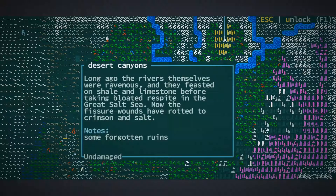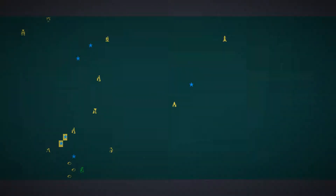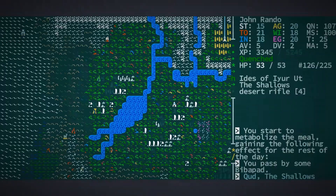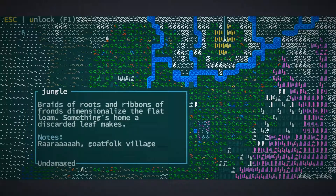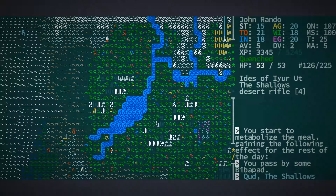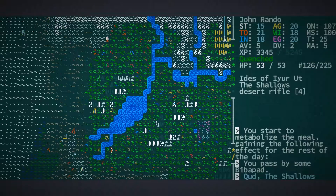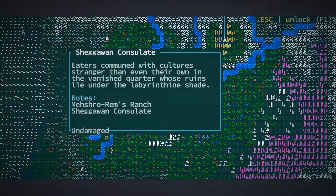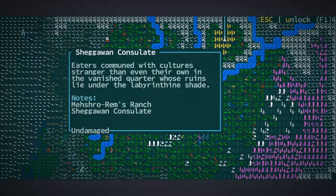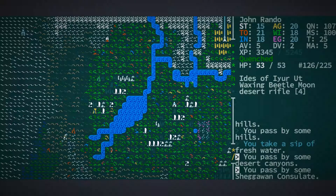Shegawan Consulate, where would that be? Not there, also not there — that's a long way away. Please tell me it's not all the way over in the jungle, because we're certainly not doing that at this point in time either. That is the Goatfolk Village, and I recall that I've already looked at that previously. Shegawan Consulate is in the same location as Meshro Rim's Ranch, so that is nice and easy to get to. It looks like it got added there after we had already visited that location. So that seems like an easy fix — let's go there now.